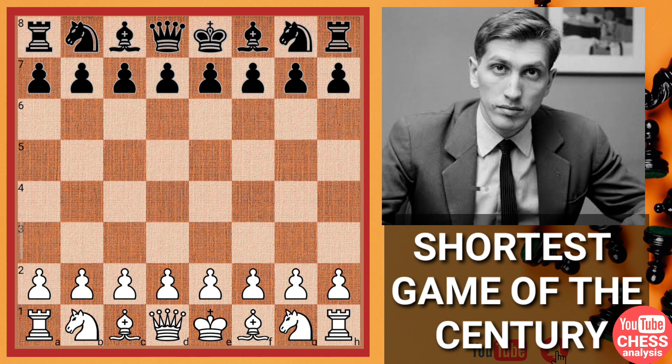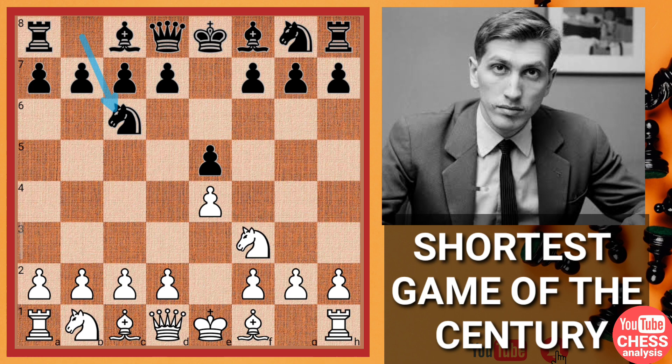Without further ado, let's dive straight into the game. Bobby Fischer with the white pieces opened the game with e4. Bobby Fischer pointed out that e4 brings a lot of advantage to white. Let's see how Boris Spassky deals with that. We have e5, knight f3, knight c6, bishop b5 — we have the Ruy Lopez on the board.